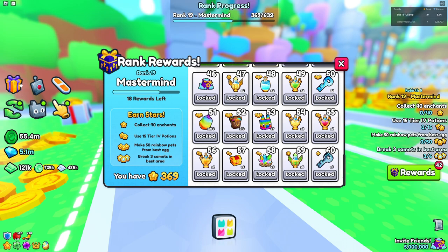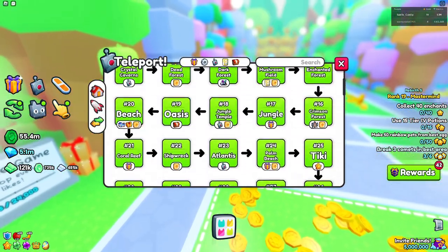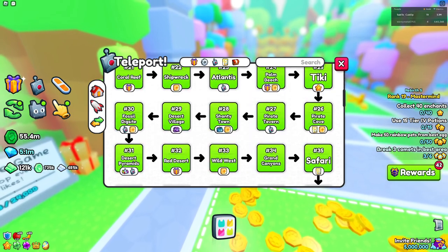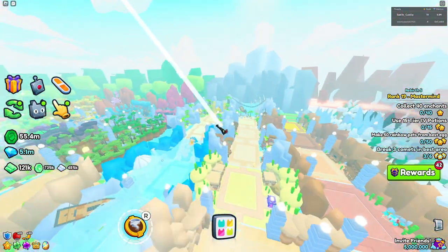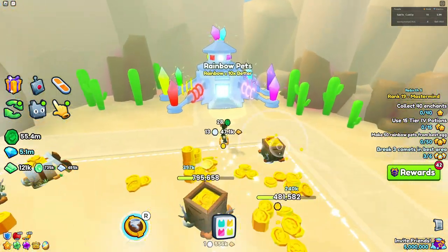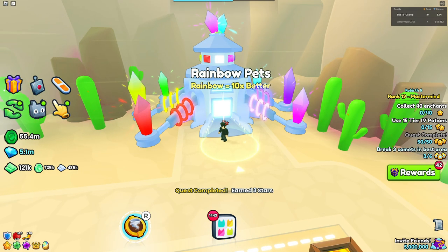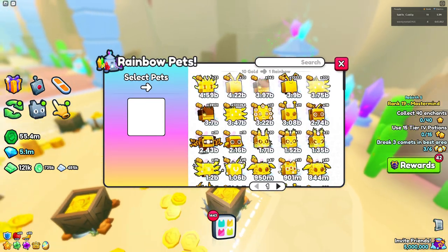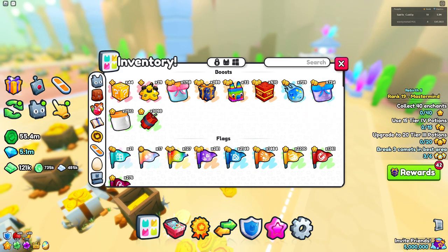The main thing to focus on is three and four star quests. For the 'make 50 rainbow pets' quest — same goes for golden pets — you want to go to the rainbow area. If you have access to the tech world's supercomputer, definitely use that; it helps tremendously. Otherwise just do it manually. I have a lot of pets so it's easy. You just need a lot of common items — they're really cheap, like 665 each.